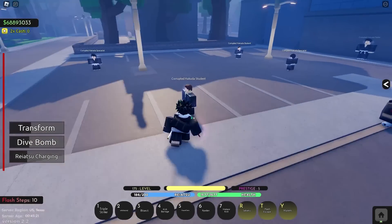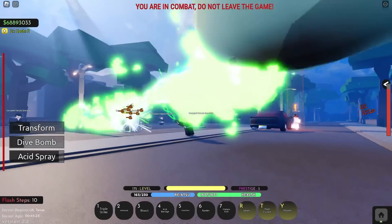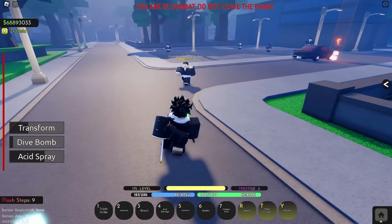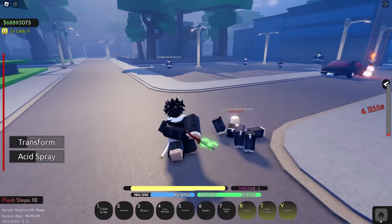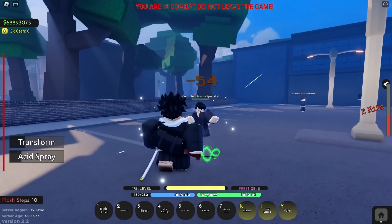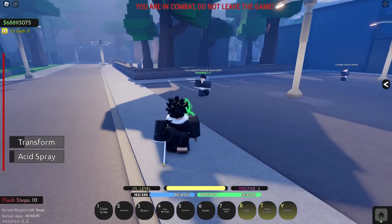The next move we've got is your C move. When you click C you summon Minazuki and it actually spits acid, which does a crap ton of damage. You can actually true combo that if you do four M1s into a right click then the acid spray - it is a true combo.